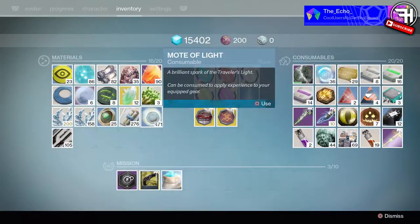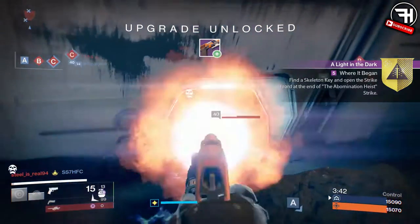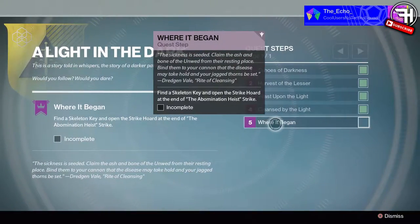Once that is finished, basically just use five motes of light on your character. That's it — that's actually an entire quest step: using five motes of light to quote-unquote cleanse the weapon.